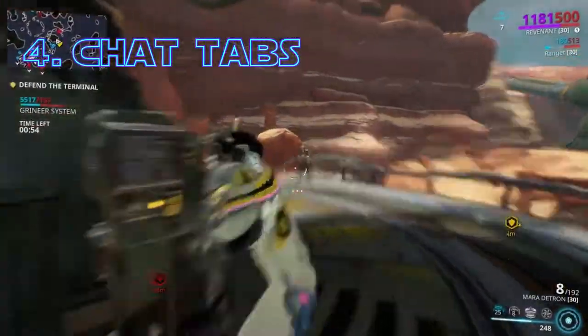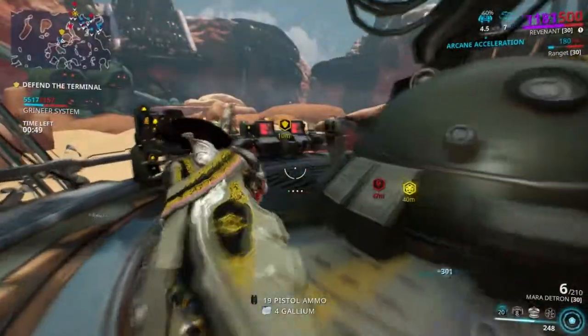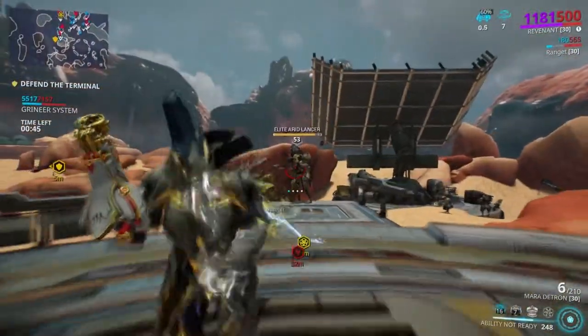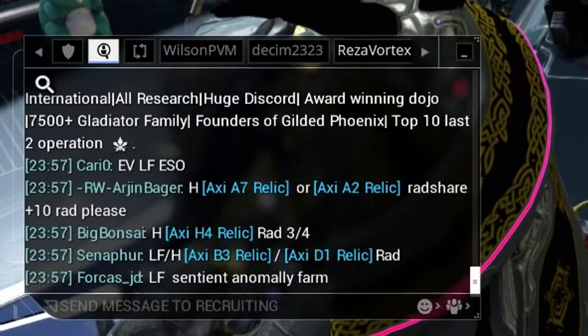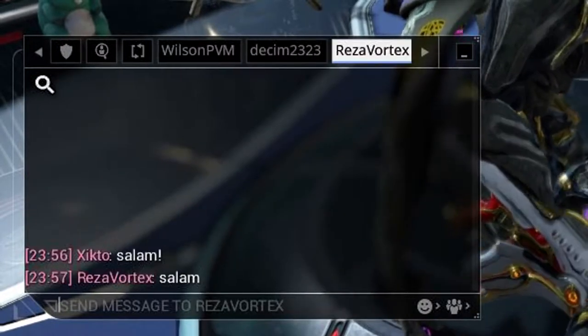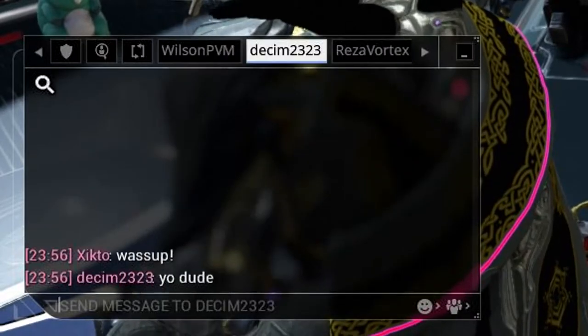Chat tabs. Do you use the Tab key to go forward through chat tabs? If yes, have you ever got annoyed because you went too far and now have to either use your mouse or cycle all the way around to get back to the tab you want? Luckily, there is a way around this — if you use Shift+Tab, you can go backward through the tabs.